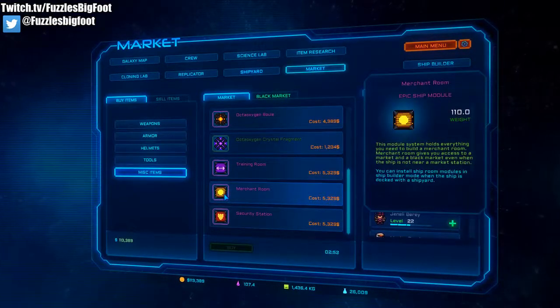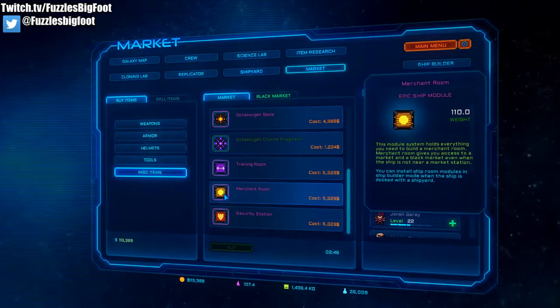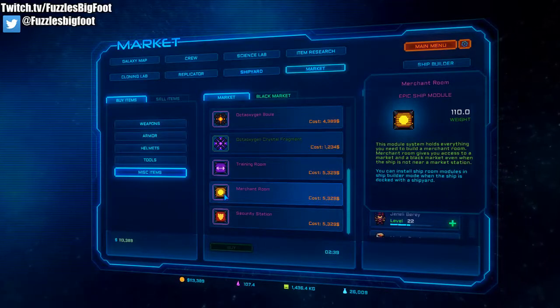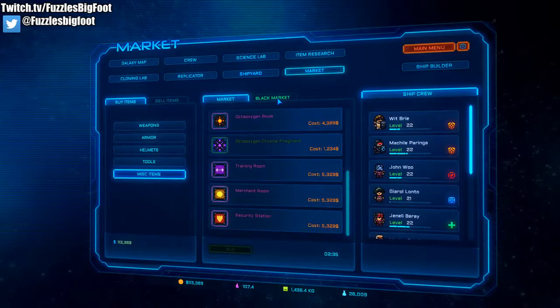For a merchant room: this module holds everything you need to build a merchant room. The merchant room gives you access to a market and a black market even when the ship is not at a market station, so you can buy, sell, and trade on your own ship.